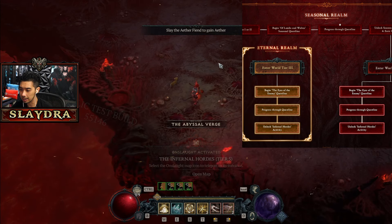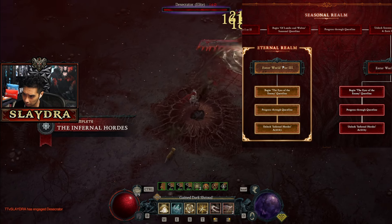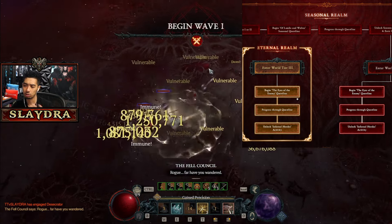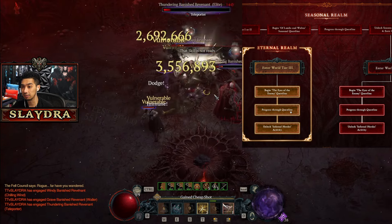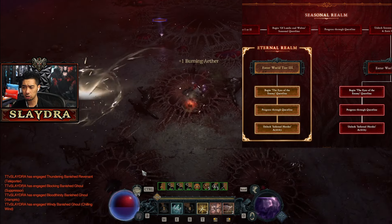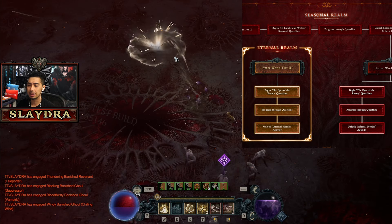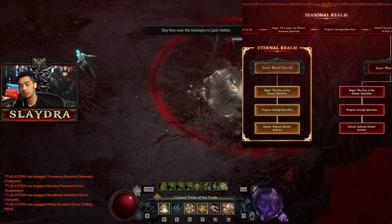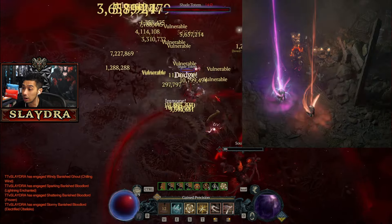The rewards are actually looking pretty dang good. For people interested in just playing in the Eternal Realm, you can enter World Tier 3 and then begin the Eyes of the Enemy questline, which has you do a questline, then progress through it, then unlock the Infernal Horde activity. What I find very interesting is that on the Eternal Realm you could do the seasonal content. This season is supposed to be kind of short, but there's going to be a lot of changes to Uniques, probably a lot of really cool builds emerging, and we're going to get an update very soon on a livestream.